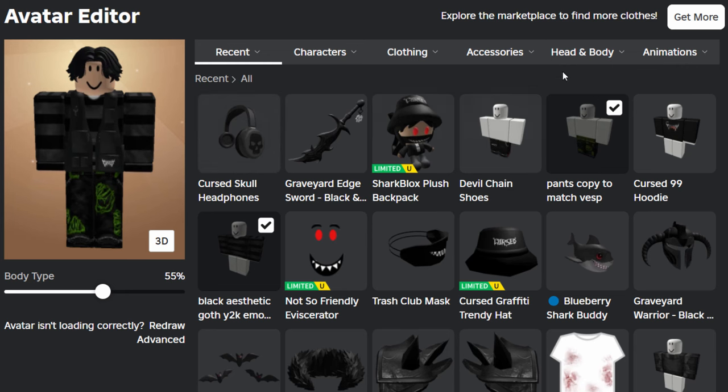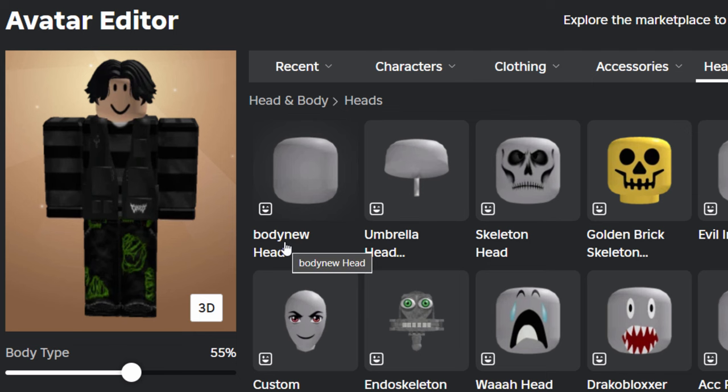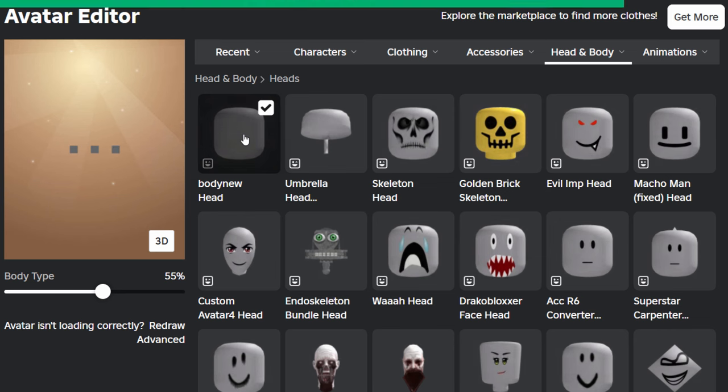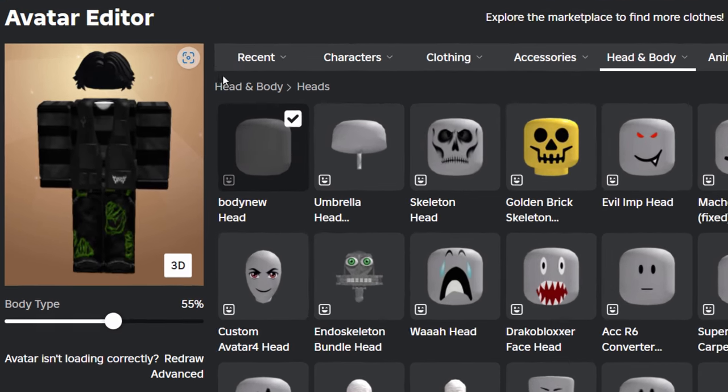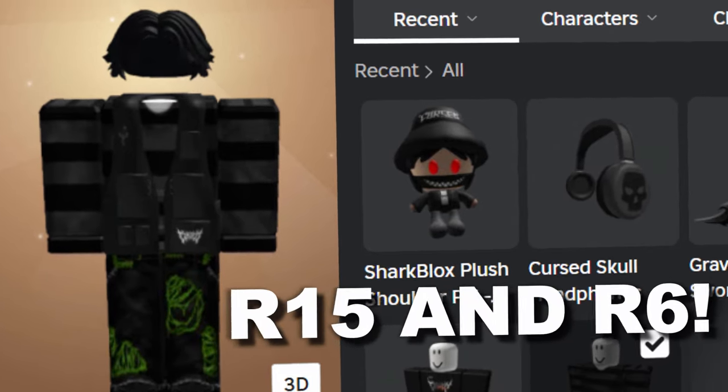I just made a random avatar to test this on. If you go into Head and Body and then Heads, that's where you will find it. Interestingly, in there it's called Body New Head. We're going to wear this anyway, and when your character loads in you can see it's just Headless. Compatible with R15 and R6 as well.